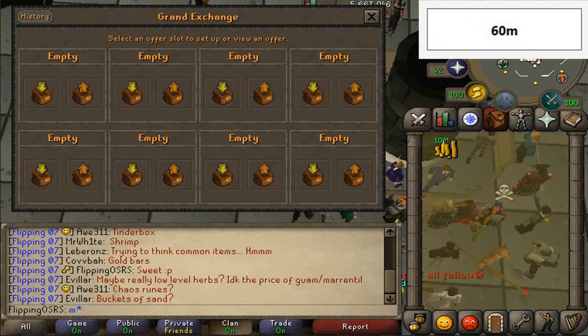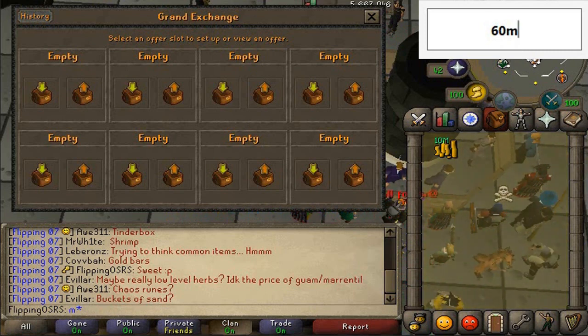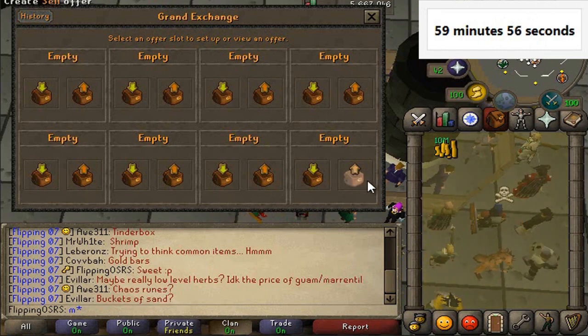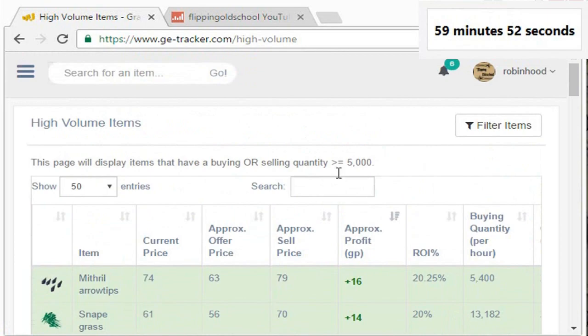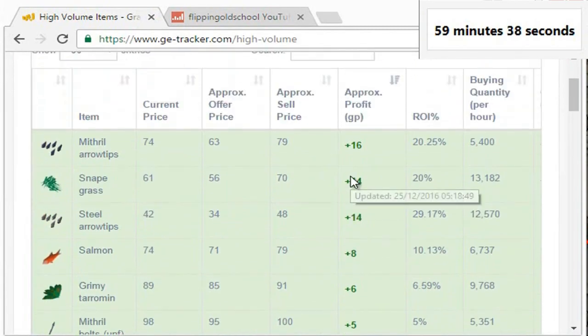We have one hour on the clock and we're going to be flipping items under 100 GP. These are under 100 GP for the buy price — I can sell them for whatever I want. I had a bit of a strategy coming into this: I'm mainly going to be using the high volume tab on GE Tracker, which has a really useful filter at the top letting you filter down based on price and buying quantity. I put the maximum price to 100 coins and a minimum buying quantity, and we got some recommended items.